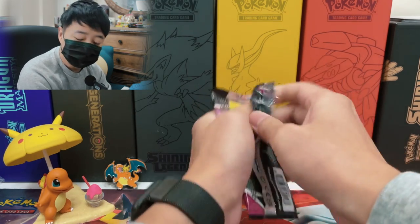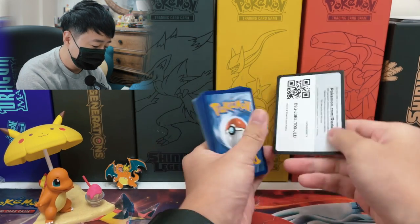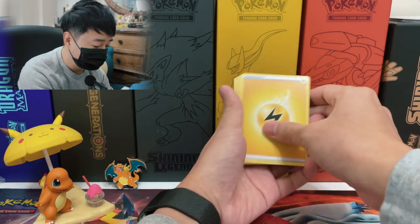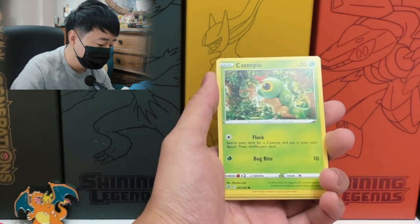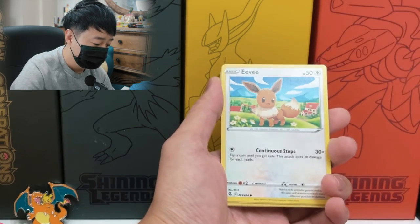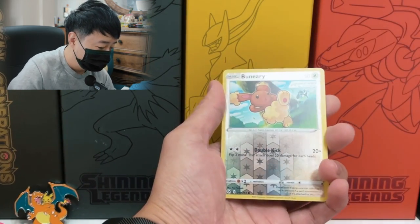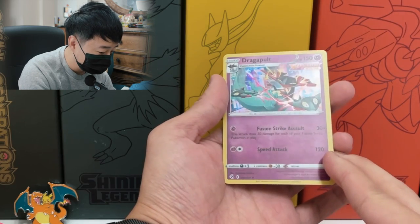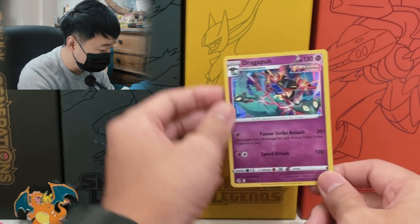This is our sixth pack — we got the Gengar art pack. I haven't got a single pull yet, not even a holo. Come on, give me at least two hits in the Pokemon Center box, please. Lightning Energy, Cross Receiver, Cinesage, Sidney, Caterpie, Morpeko, Eevee — there are so many Eevees lately, that's amazing — Shellder, Voltorb, Reverse Bunnelby, and we got a holo Dragapult! Look at this Dragapult — it's like a mini Dragapult, baby Dragapult flying around. That's so cute. All right, we got our first holo hit!